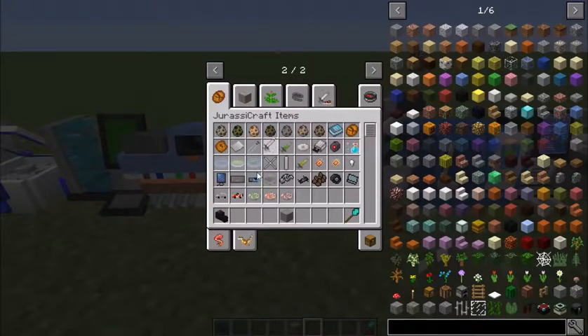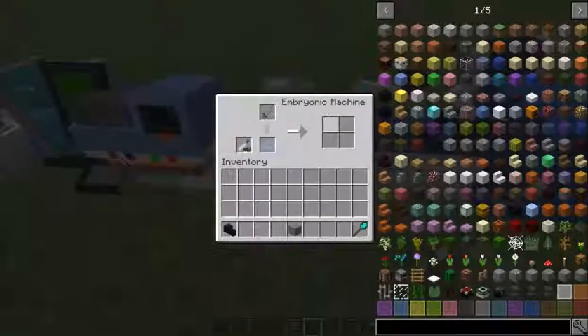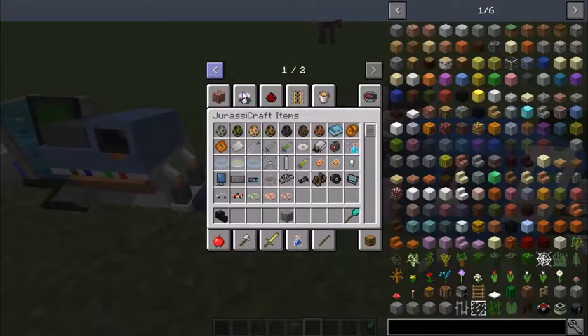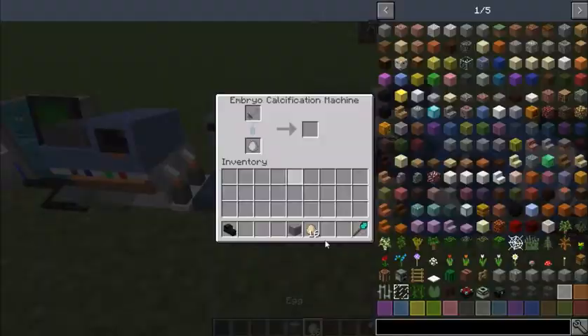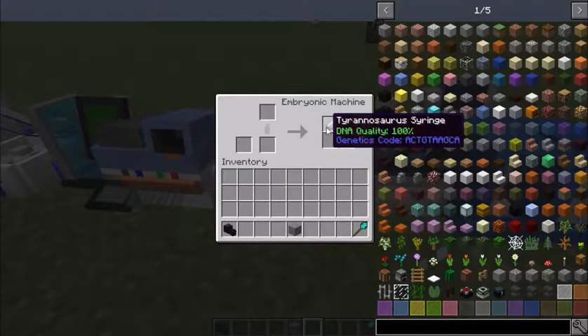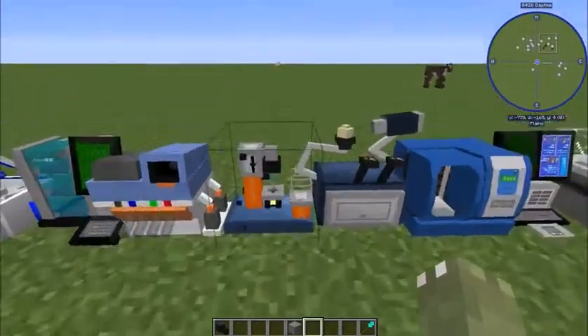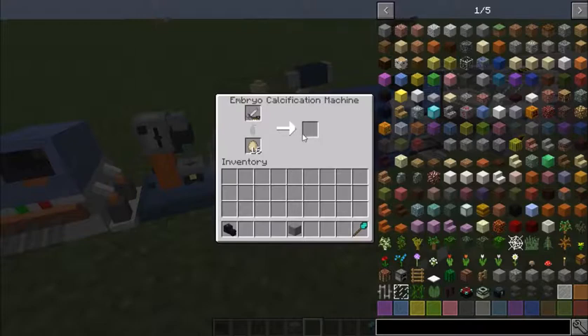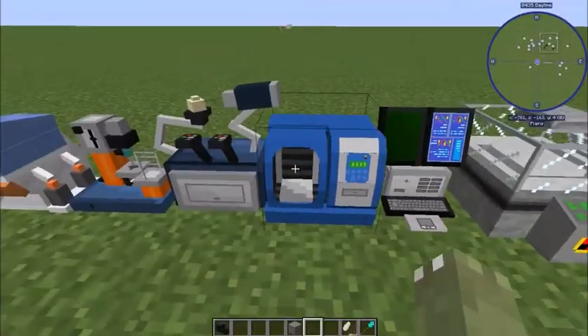Then you want empty syringes and some petri dishes. That would make you - I'll wait for it to finish - and you need to put eggs in there too. Eggs are key to this. And then bam - transfer syringe, 100% quality. Put the Rex in there and bam - Tyrannosaurus egg. That extractor over there is for amber.